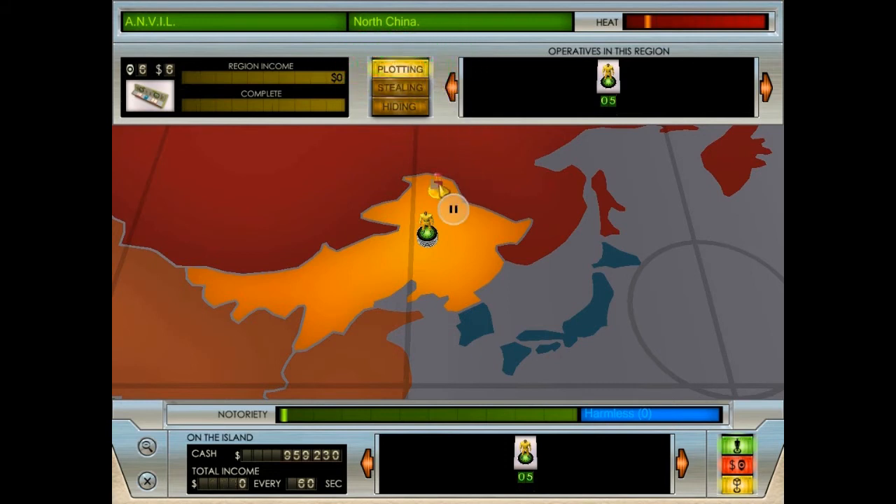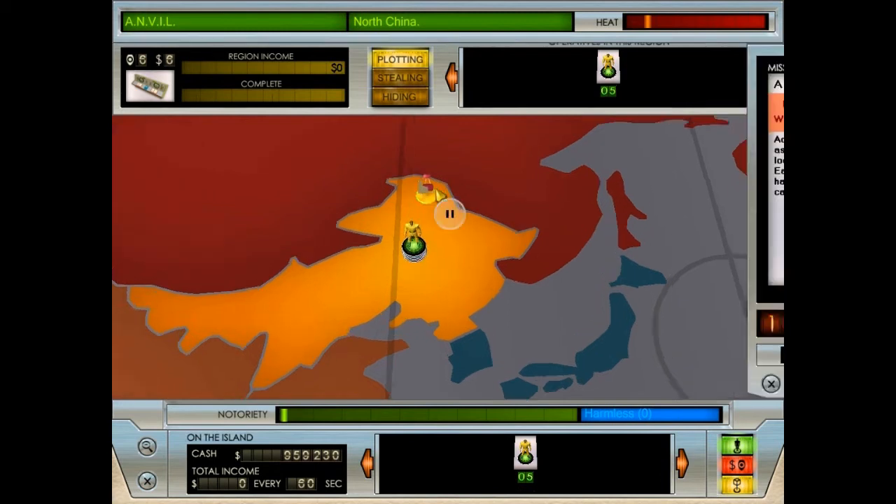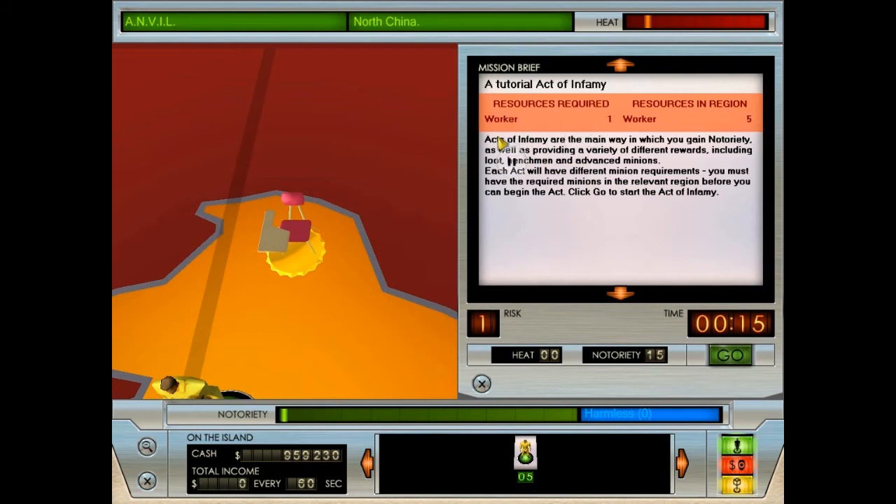Your minions have uncovered an act of infamy. Click on the marker to assess it. This screen allows you to examine the requirements of an act of infamy. There are many different acts to undertake throughout the world, providing rewards such as loot or new henchmen. Each act has its own minion demands - you must have the required numbers of the specified minion types in the region before you can attempt it. The screen shows: the title, resources required, resources you have in the region, a description of the act, the risk level (lowest 0, highest 5), the time it will take (which can be manipulated by science minions), the amount of heat finishing it will generate, and the notoriety you will achieve by completing it.